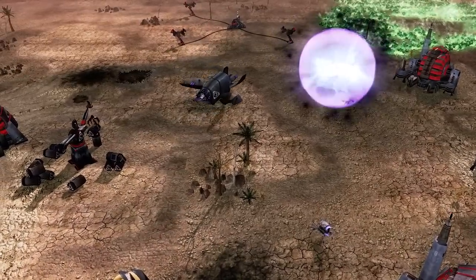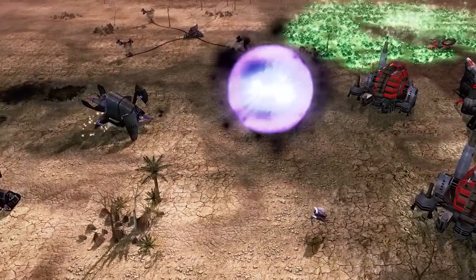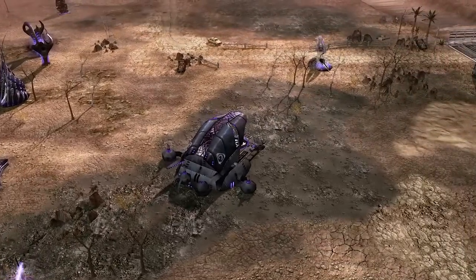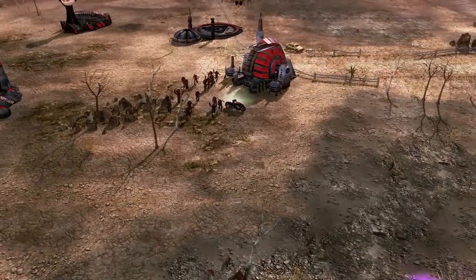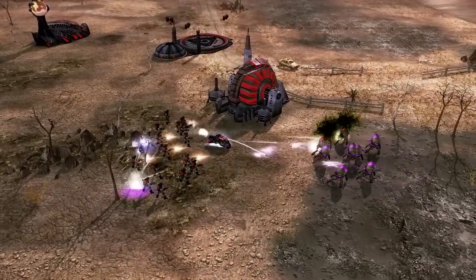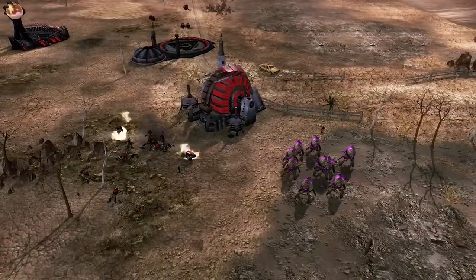A popular strategy was to open a wormhole next to an enemy mobile construction vehicle and send a mastermind or prodigy through to mind control said MCV. From here, the foreman could either sell off the MCV or have it move through the wormhole to the Scrin base, giving the foreman access to human technology and weapons. The Reaper 17 sect didn't make use of wormholes, instead replacing them with shock pods, which allowed the sect to teleport in veteran shock troopers almost anywhere on the battlefield.